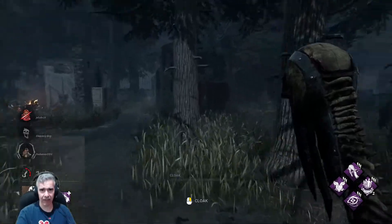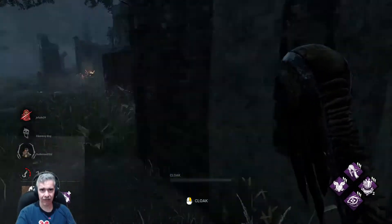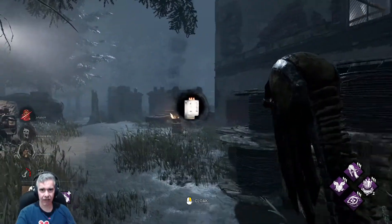You guys are hiding well. Make sure to check inside the building too. There's a generator up there. So the generators are done — the two exit doors should highlight for you. Those are the two points of escape.